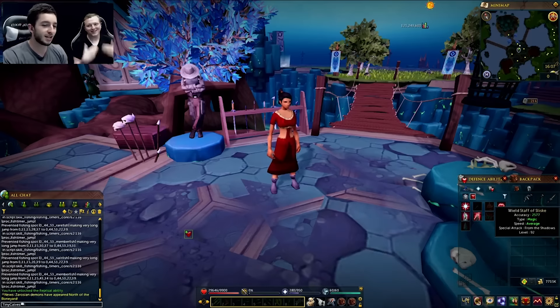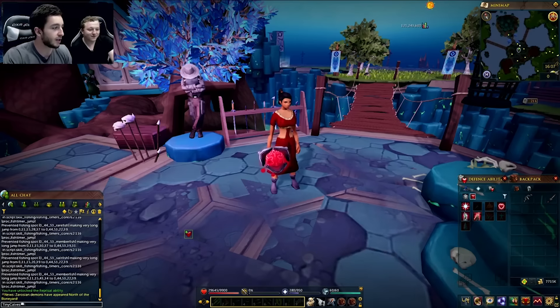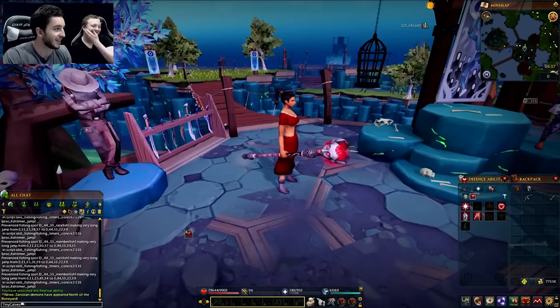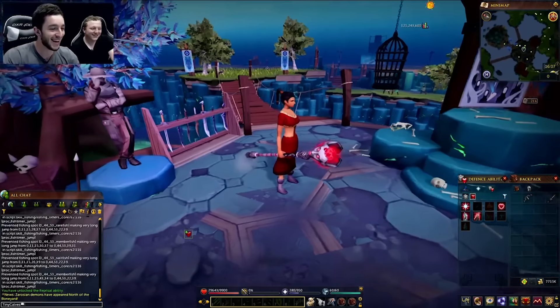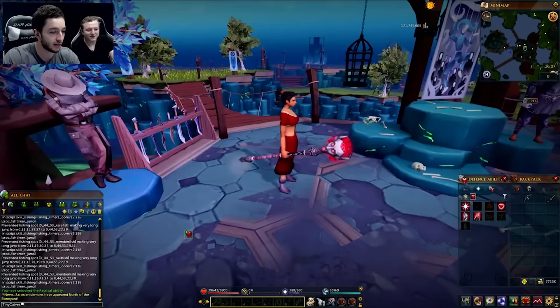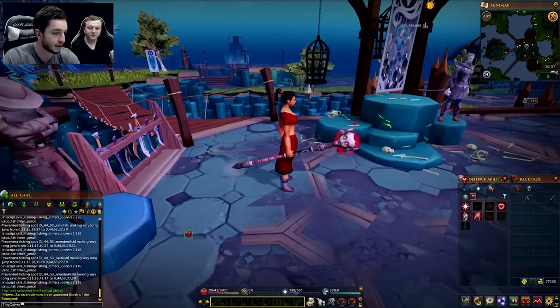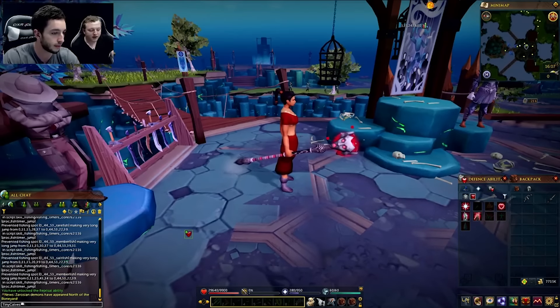So which one should we start with? Let's start with the Staff of Sliske. Staff of Sliske - obviously you guys want to know a few details about the weapons. Basically they are tier 92 weapons, which is the important thing, and this one obviously starts with Sliske. It's pretty cool, and they do have spec attacks. Do you want to take us through what the spec attack is for Sliske?